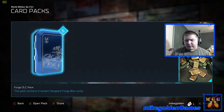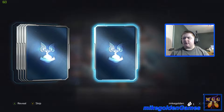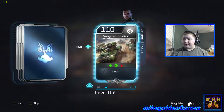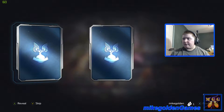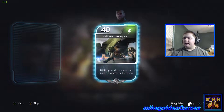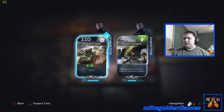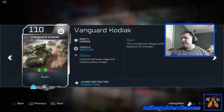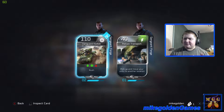Now the Forge DLC pack — this pack contains 5 random Sergeant Forge Blitz cards. Let's see. Vanguard Kodiak, another Vanguard Kodiak — level 3 now, that'll probably do a lot more damage. Another Vanguard Kodiak, another Vanguard Kodiak, and a Pelican Transport: pick up and move your units to another location. I got 4 Vanguard Kodiaks in this 1 pack. I need 2 more to make it level 4 — I'm not sure what the highest level is, maybe 8, 9, or 10 like in Halo Wars 1.